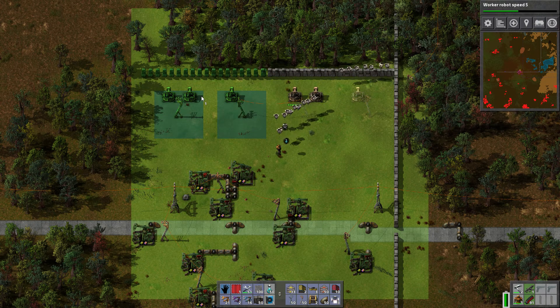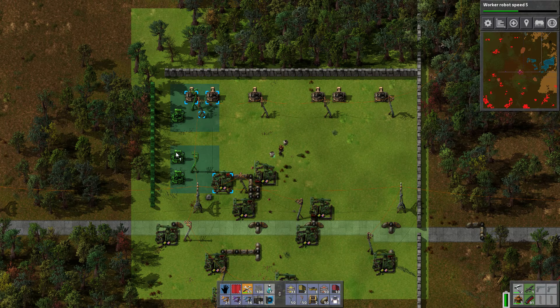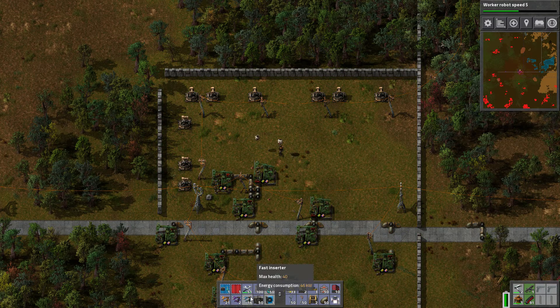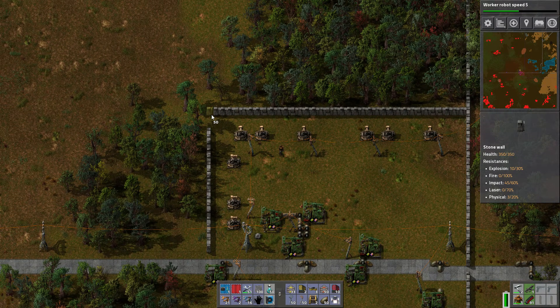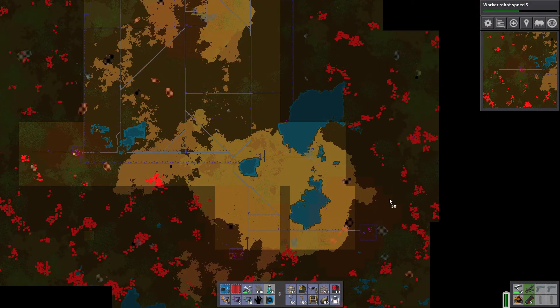I set up the oil wells down here. I went through and got the — you know, the things that go inside there to make them go faster. Components? Anyway, I put those in there to make them work a little better. I also killed off a bunch of biters over here because they tore down this thing here, so I killed off all the biters in that area.